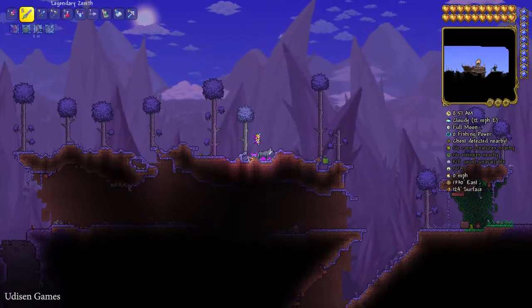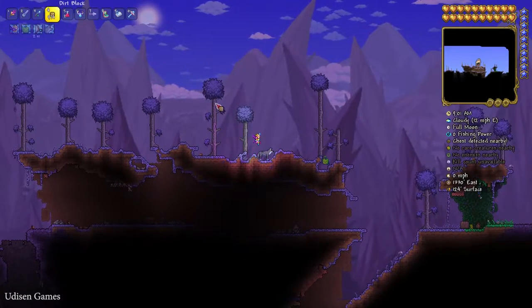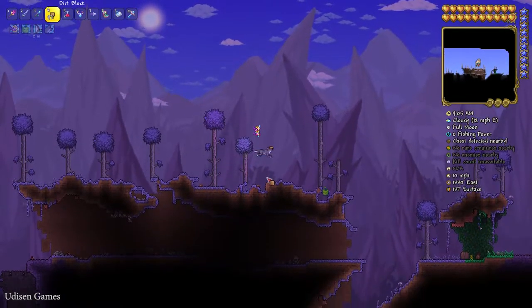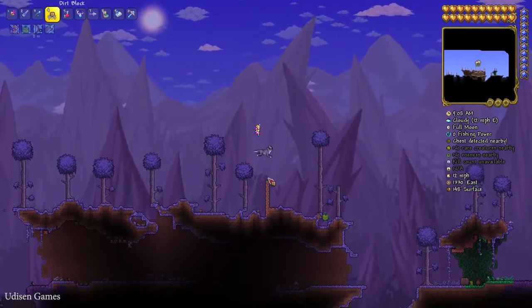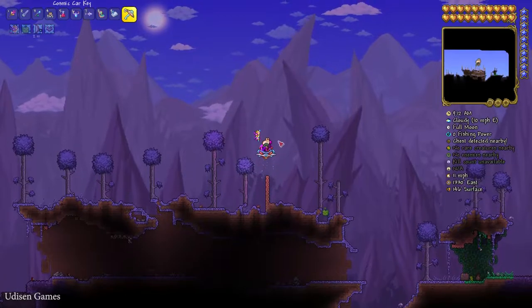After that, stay here and go up. If you don't have any fly move, wings, or something — no big deal. Simply place blocks under you like so and go up, place blocks, and so on. But I am lazy, so that's why I use a flying mount. Go up!